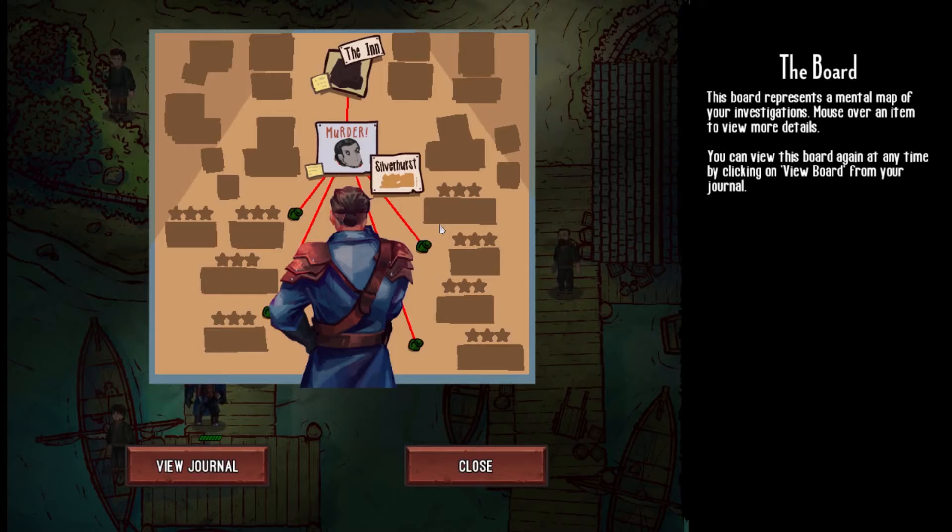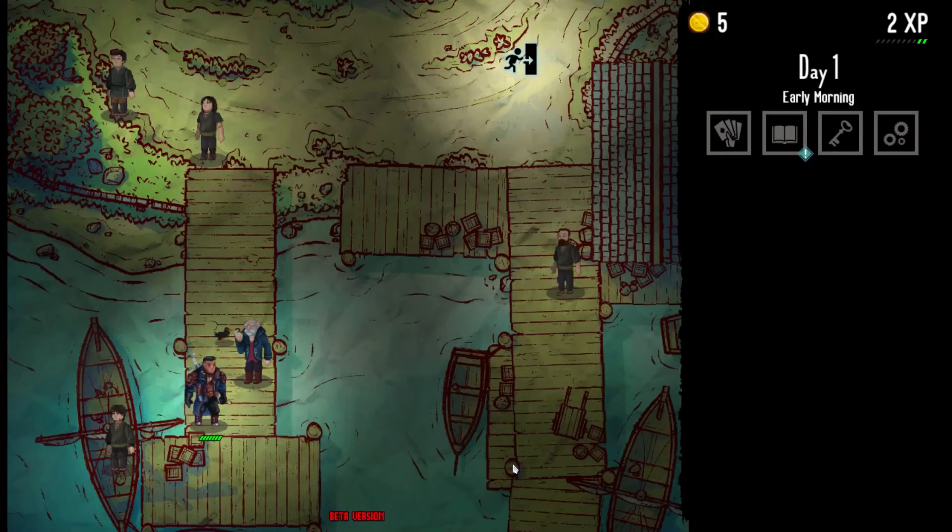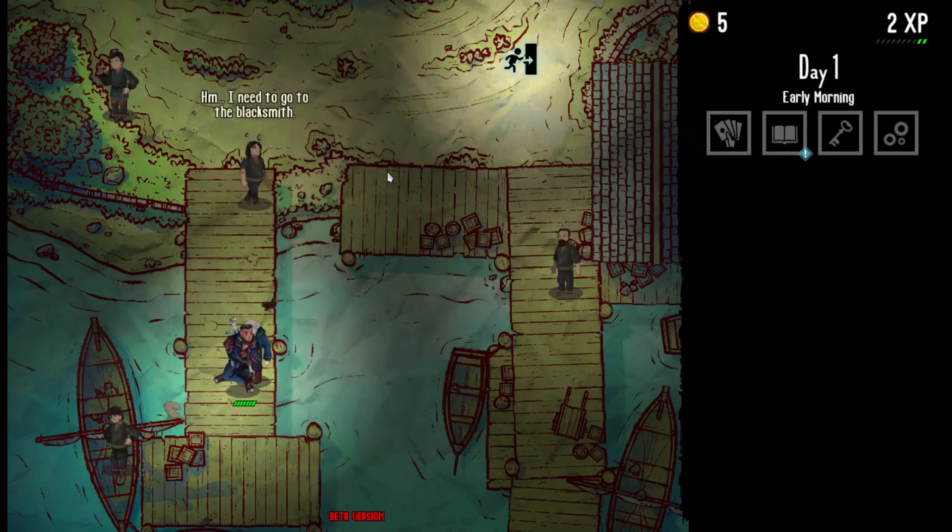A Magister has been murdered in Silverhurst. Obviously we don't have much in the way of leads to follow just yet, but we did just get here. I will note, the overall structure of the scenario is more or less the same each time you play, but a lot of the individual details will end up changing — the suspects, the motives, the evidence, or what that evidence means. I have personally already played through this scenario three times now, and I ended up seeing something new every time.